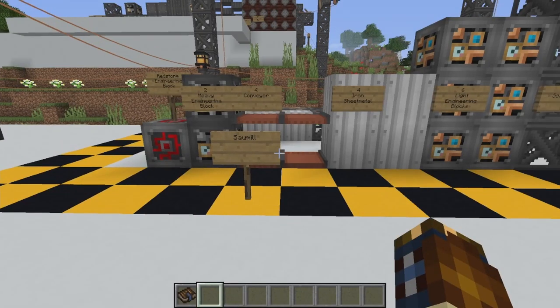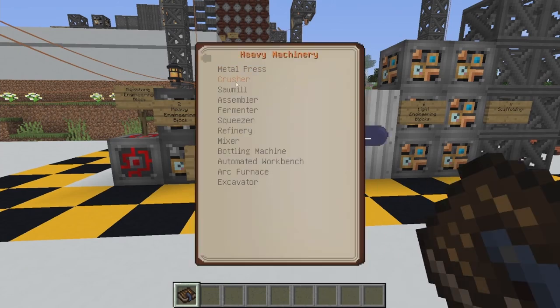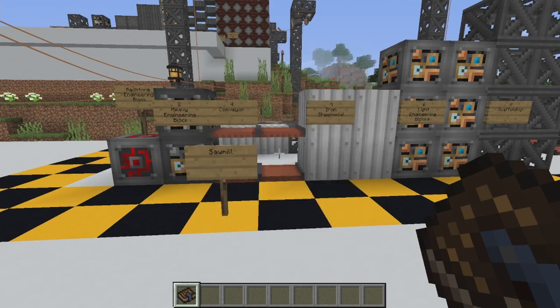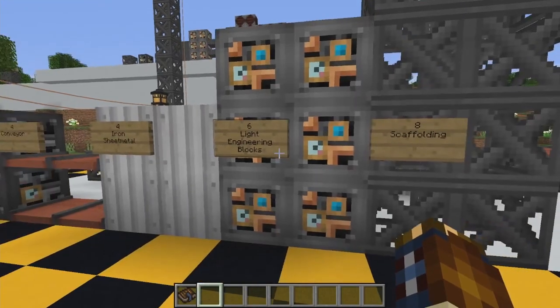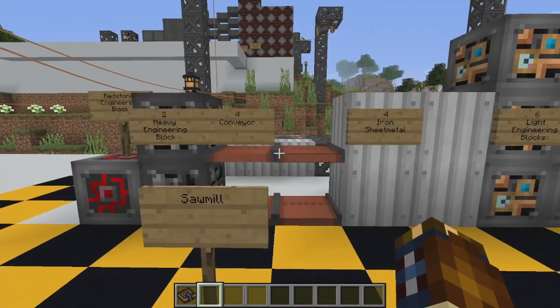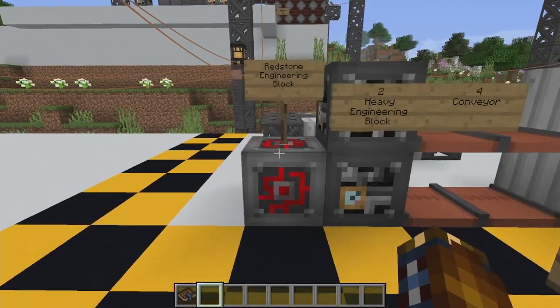Hey everybody, welcome back. We're going to learn how to make the sawmill. After the crusher we go to the sawmill. You'll need eight scaffolding (metal ones), six light engineering blocks, four iron sheet metal, four conveyors, two heavy engineering blocks, and one redstone block.